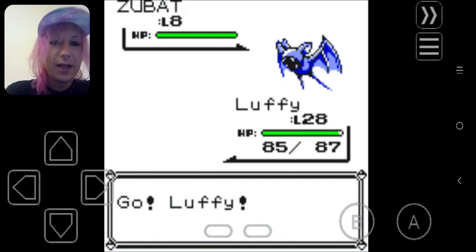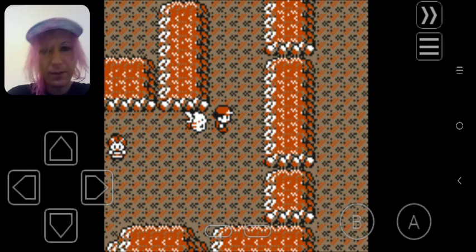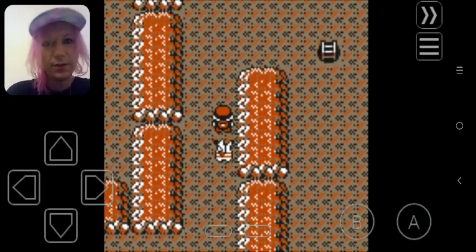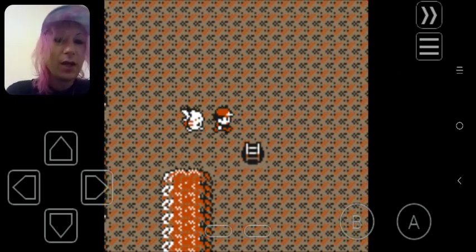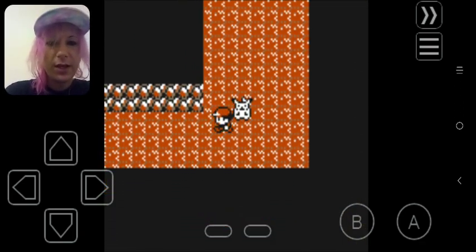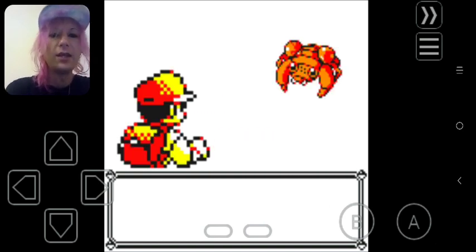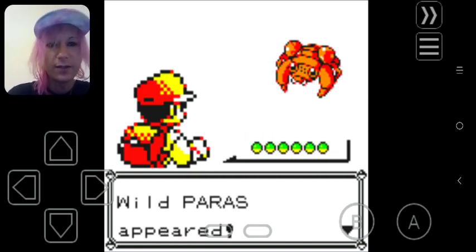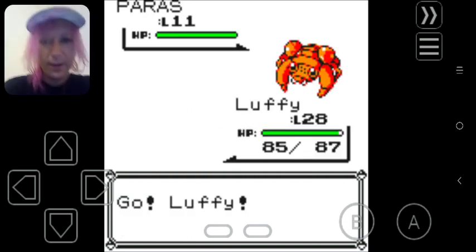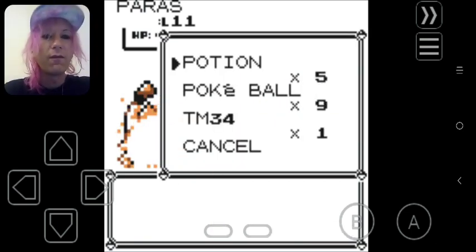It's gonna take a while for me to get through Mount Moon and I don't have the most storage space. I'm gonna grab Paras, Zubat, Geodude, and Clefairy here. I'm gonna try and grab all the items and avoid as many trainer battles as I can, so that way I can come back in here after I finish the recording and grind up the Pokemon that I have.